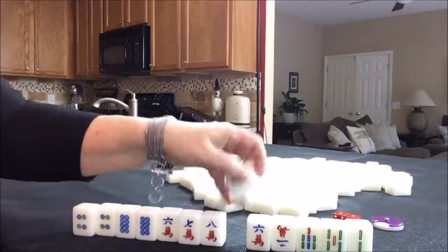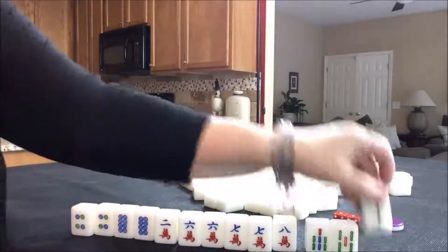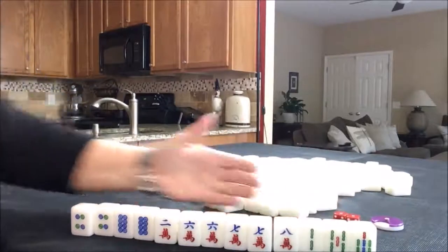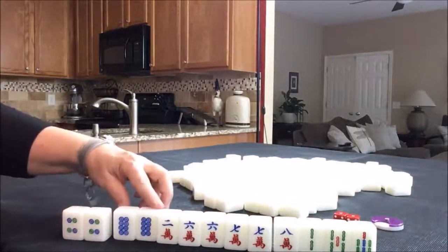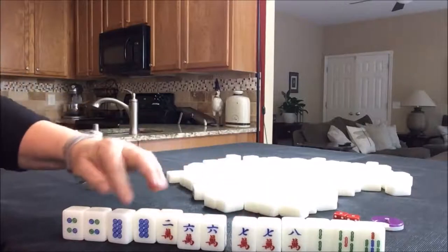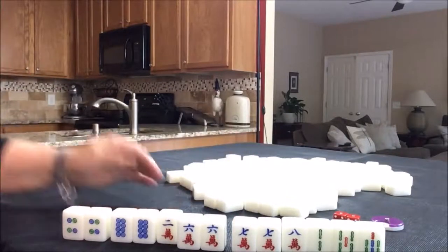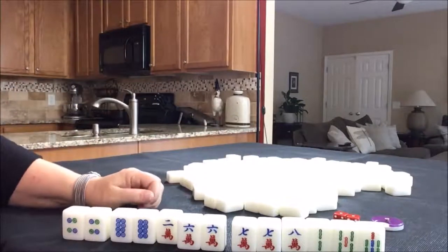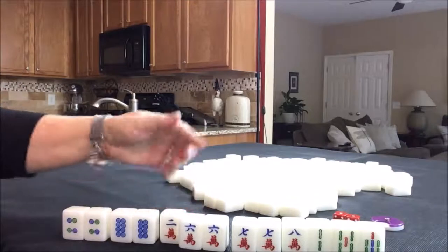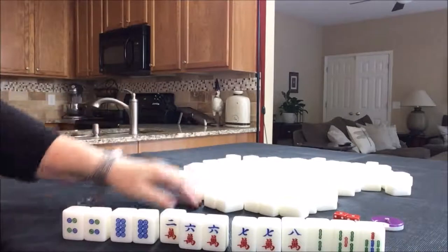For this particular set of tiles, I think I would try for all three of a kind. That's called pung — p-u-n-g — all pung. We have one, two, three, four pair. With one more tile, each of these can become a three of a kind, which would be an all pung hand. That's worth three fawn. A fawn is a scoring element. So this would be a decent scoring hand — three fawn — using all the numbered tiles.